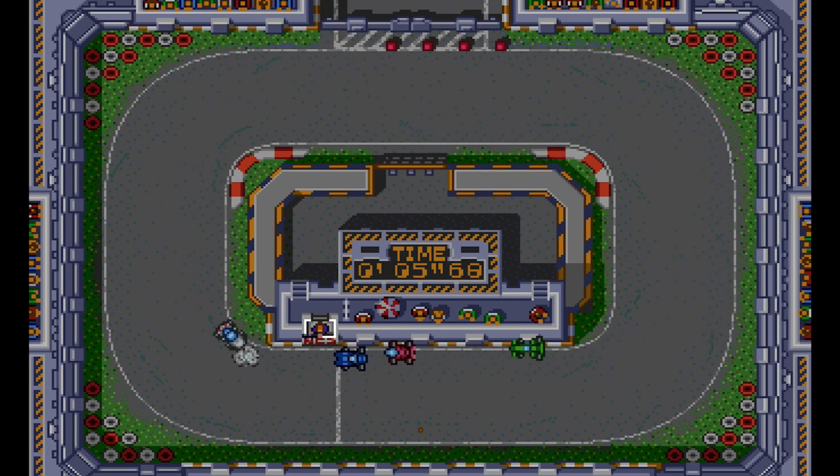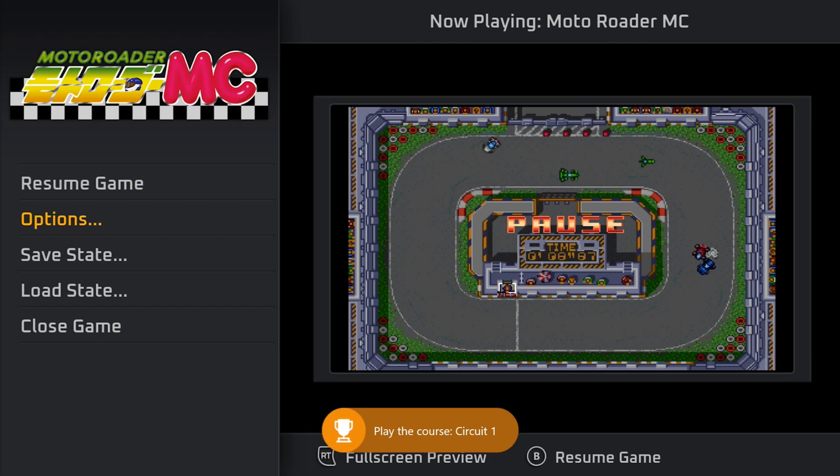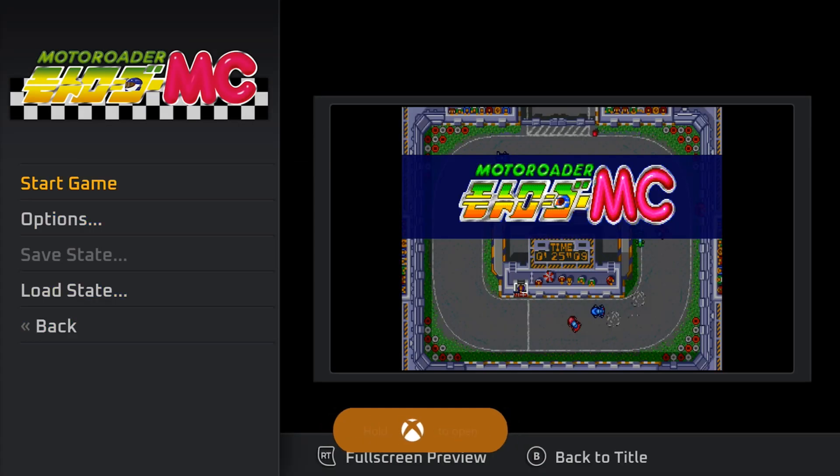Once you have the achievement, you can just pause the game using the Select button or back, and we're just going to close the game down at the bottom here and reload it. Then basically repeat the same process over again for the other 24 courses.